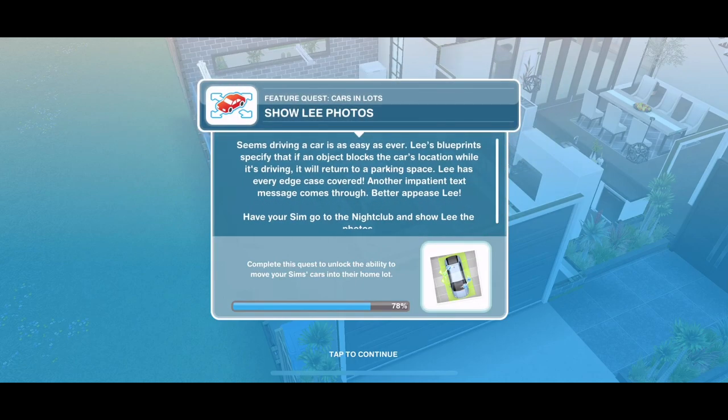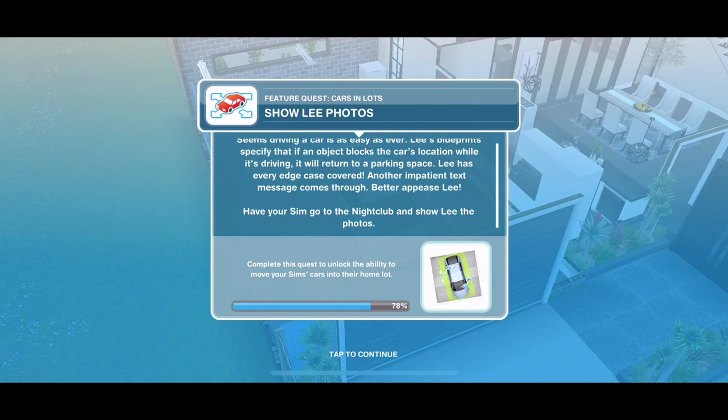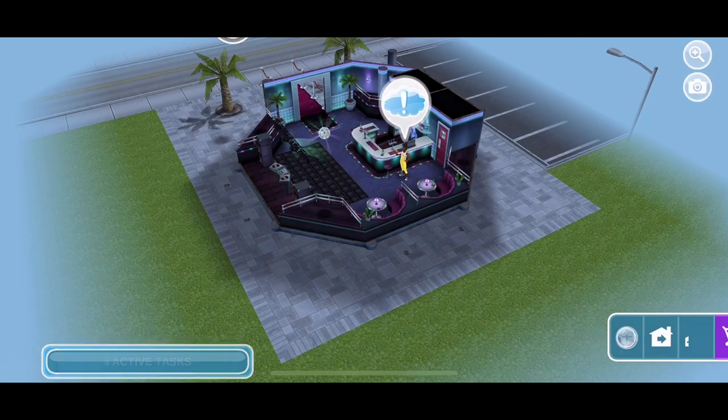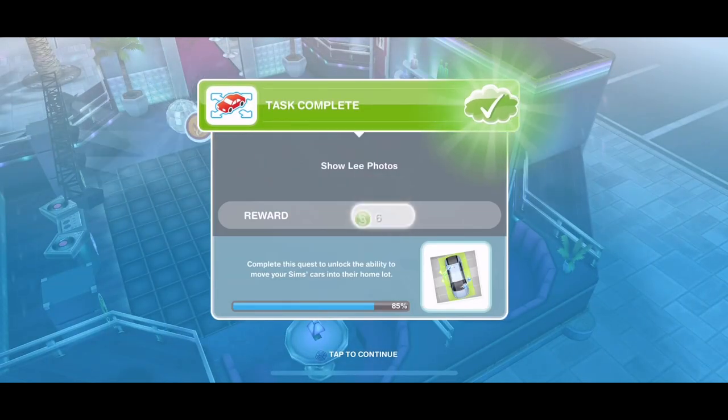Now show Lee the photos. Driving a car is as easy as ever. Lee's blueprint specifies that if an object blocks the car's location while it's driving, it will return to a parking space — she has every edge case covered. Another impatient text comes through. Head over to the nightclub and show Lee the photos — one minute. We have shown her the photos.